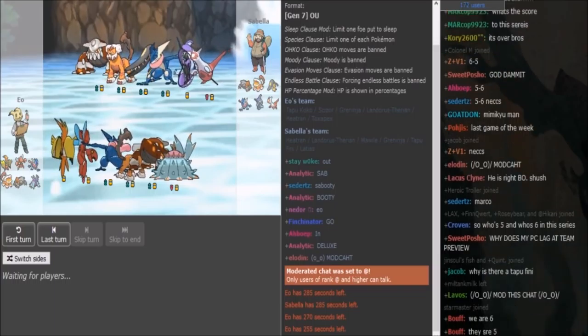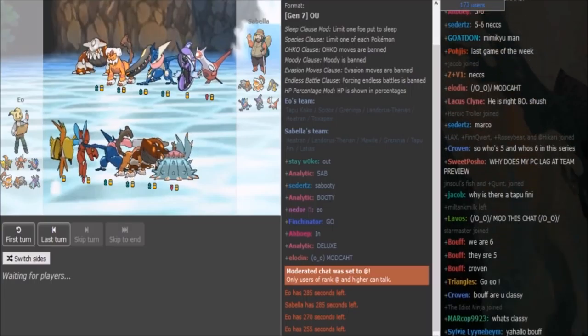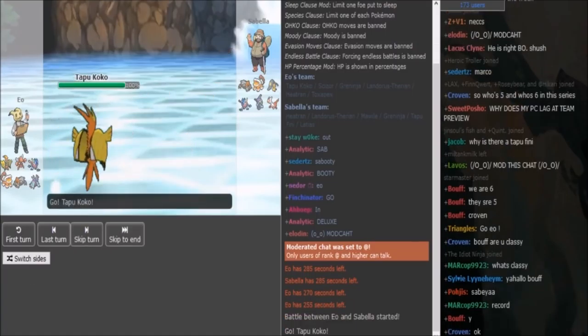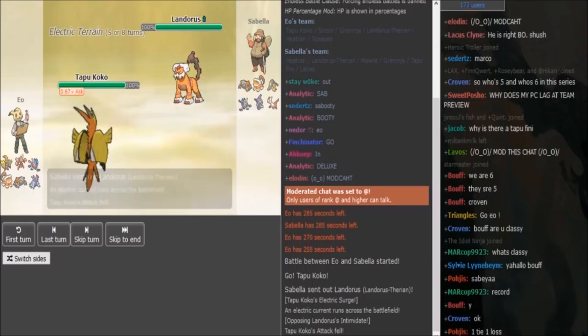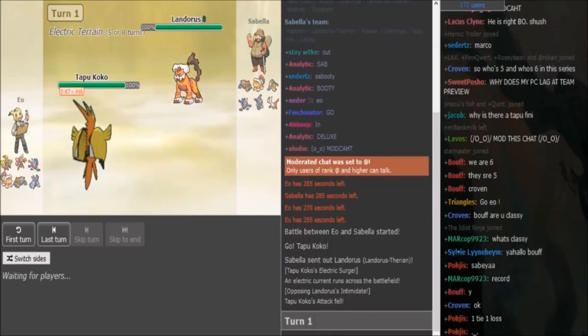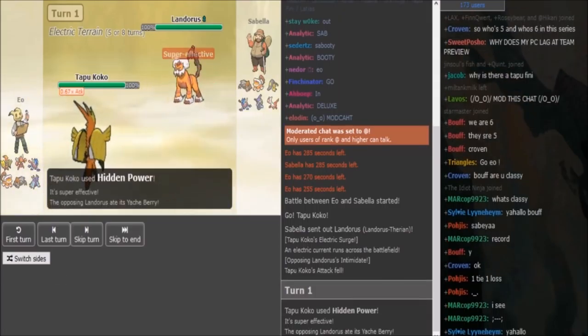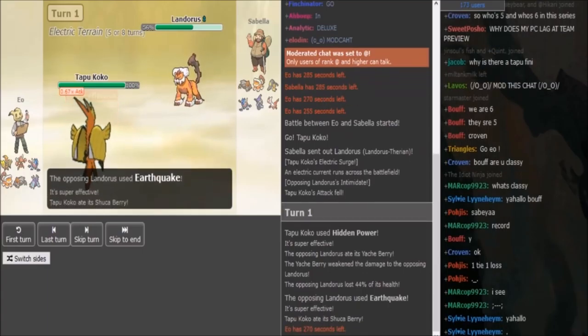On Sabella's side, Scarf Ladi with healing wish support for Mawile. Fini to give Defog support and check Battlebond Greninja, then either Z-move on Greninja or on Tran, and the defensive Lando with either Helmet, Lefties, or Yachi. We see a Coco lead vs. Lando. We see Electric Surge go off first, so it's confirmed defensive Lando most likely. EU staying in means he's most likely Sugarberry. We also see the Yachiberry pop up on Sabella's side.